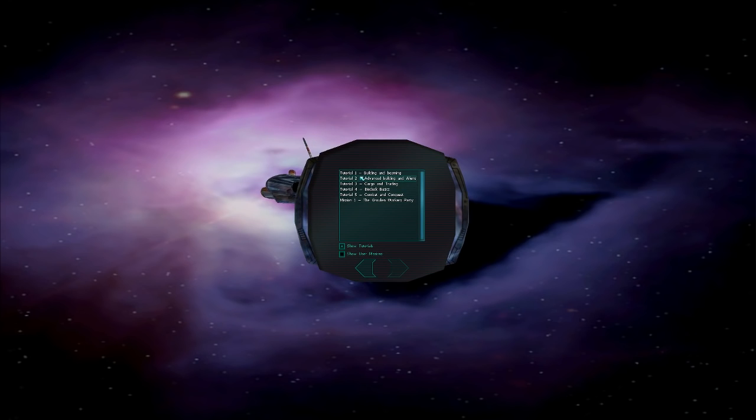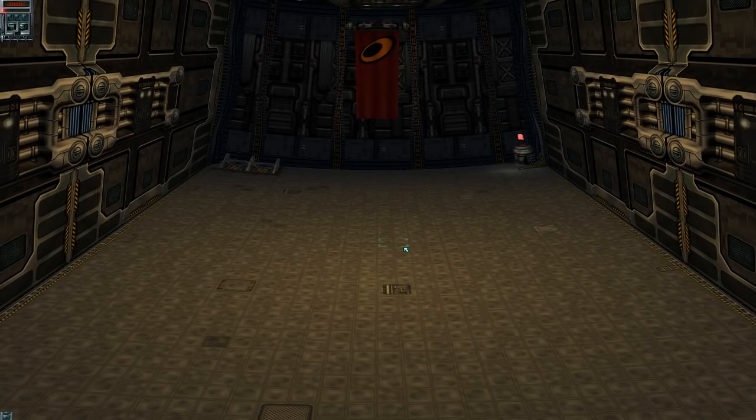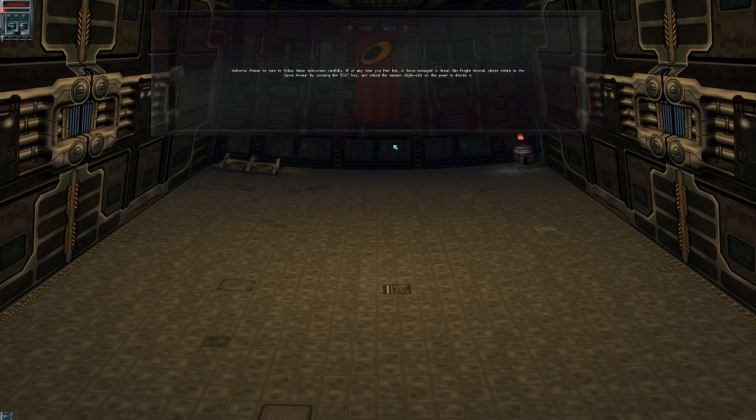Let's start with missions so I can figure out what the heck I'm doing. Then we'll go from there. Building and beaming. Show user missions. Oh, I can download missions too. Well, that's concerning. Ooh, these textures. Oh, this text size. This is 1080p. It is tiny.